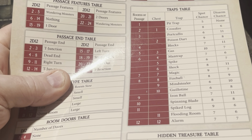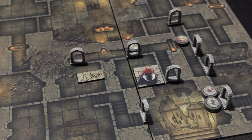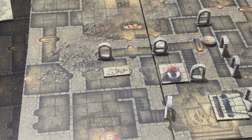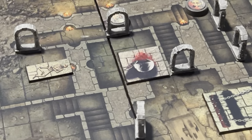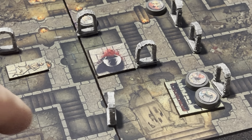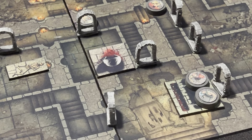The cleric coming back through here has stepped on some kind of trap mechanism. We need to roll on the trap table to figure out what kind of trap it is. We rolled 11 — a spiked log that comes down from the ceiling and swings at our heroes. There's an opportunity to disarm it, but let's see what happens.